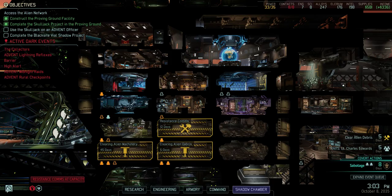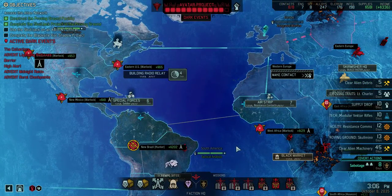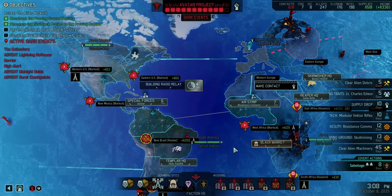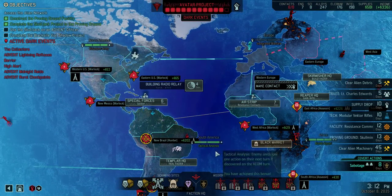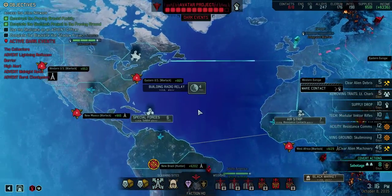I went below 600 supplies thinking that shielding the power coil was going to get me some more. I just got... no, I did not get a supply drop — I finished a research.